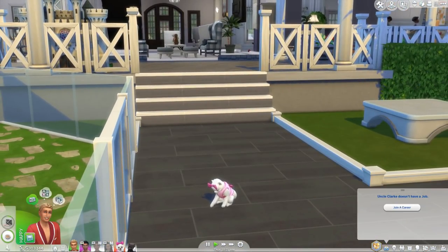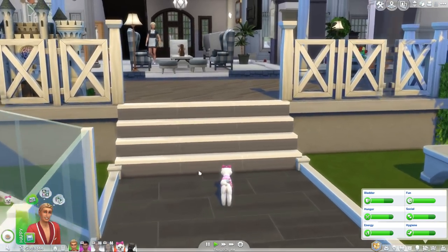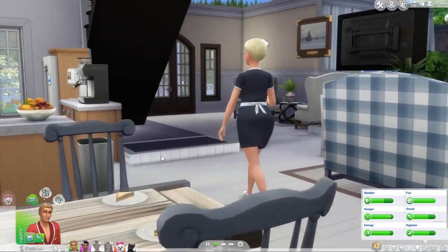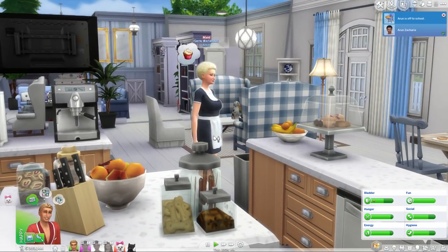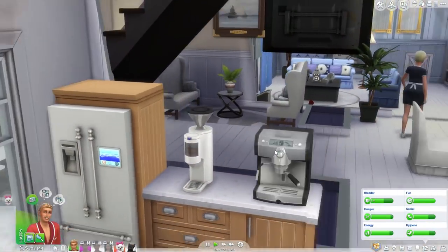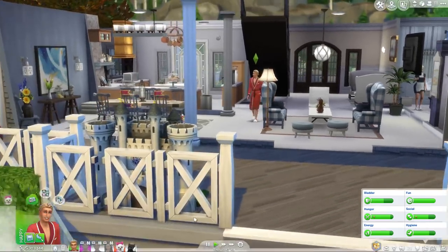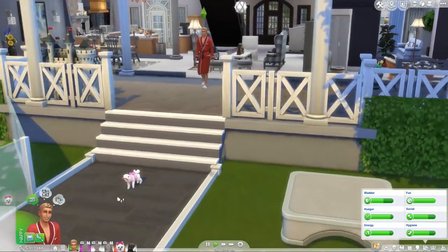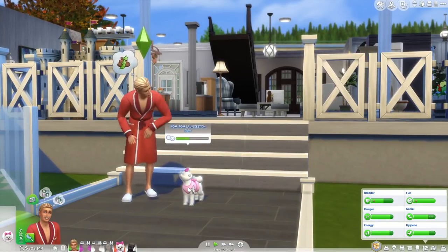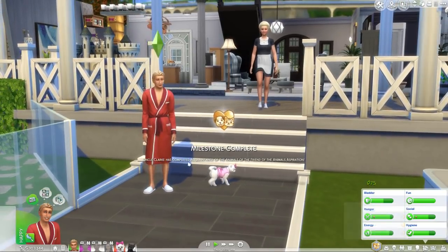We need to give this little one a bit of attention. Let's ask what's wrong - ask to go potty. Oh my god, look at the walk on our maid girl, and that hair is bomb dot com - I love her, she's my new favorite sim! I'm glad we have some help around the house because it was going to be a struggle to keep it clean with pets and everything going on. Milestone complete - Uncle Clark has completed acquaintance!